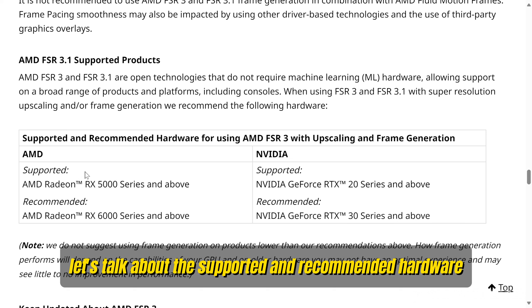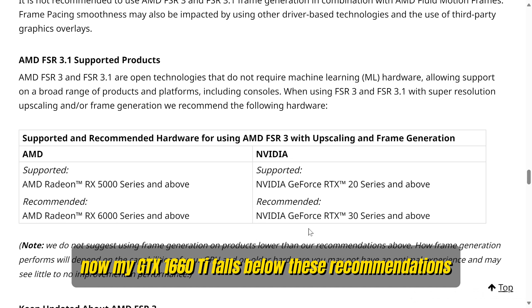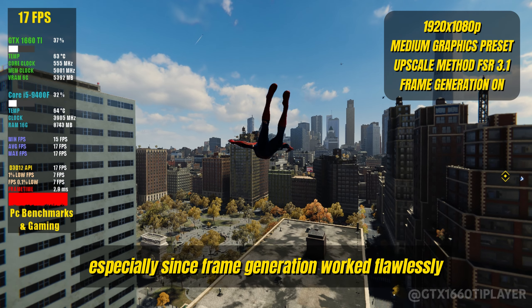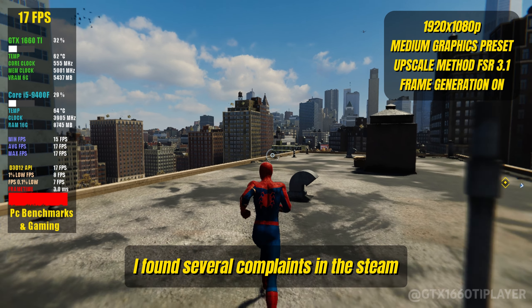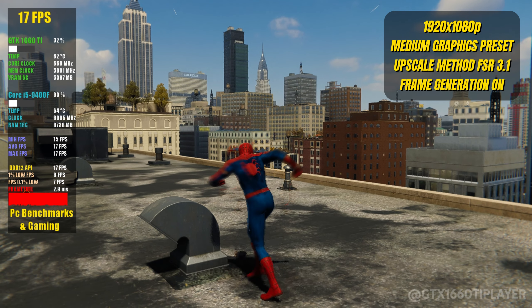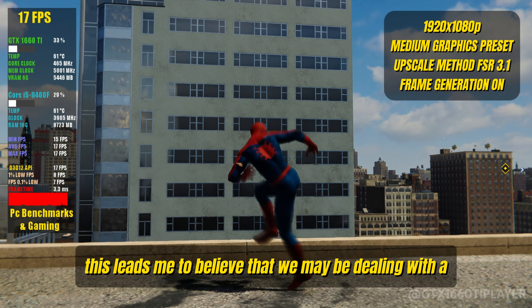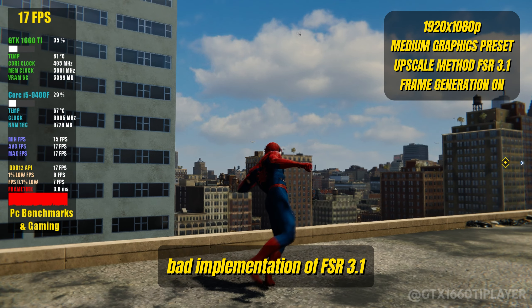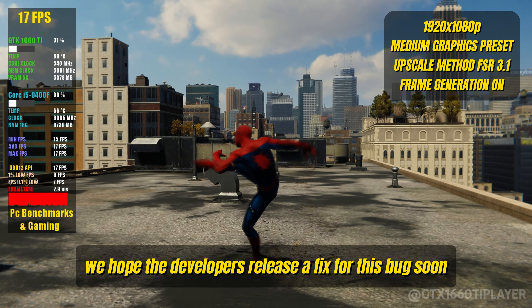Let's talk about the supported and recommended hardware for using AMD FSR 3 with upscaling and frame generation. My GTX 1660 Ti falls below these recommendations, though I'm not sure if that's the root of the problem since frame generation worked flawlessly in Ghost of Tsushima. Interestingly, there are several complaints in the Steam community from players facing the same issue — some of them are from RTX GPU owners. This leads me to believe we may be dealing with a bad implementation of FSR 3.1 in this game, and we hope the developers release a fix soon.